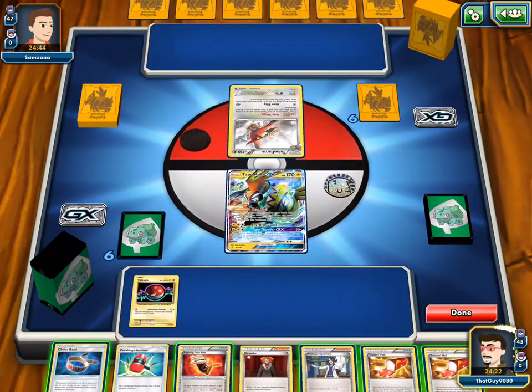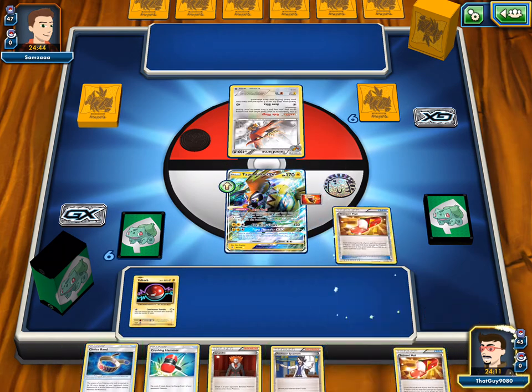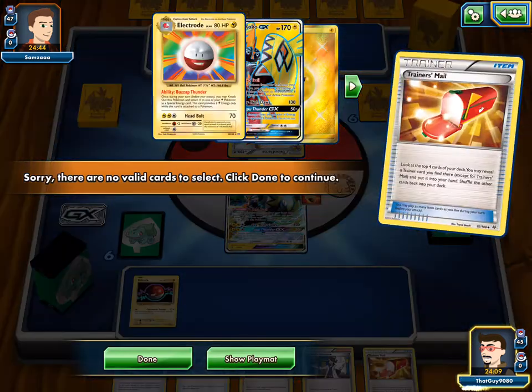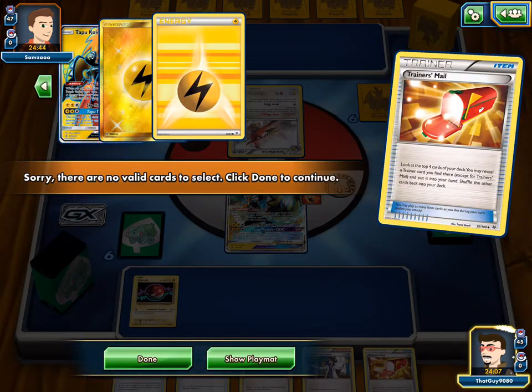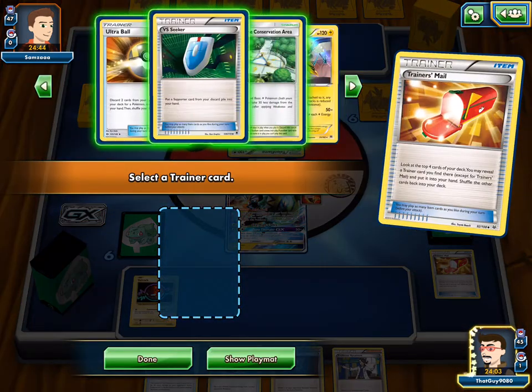It is weak to us, so our Koko won't try anyway with Sky High Claws — 130. So let's give this thing a... there's no EXs or GXs in here, so let's give it a Fury Belt. And then a Shaymins — I'll pull Lightning Energy out of the Shaymins.